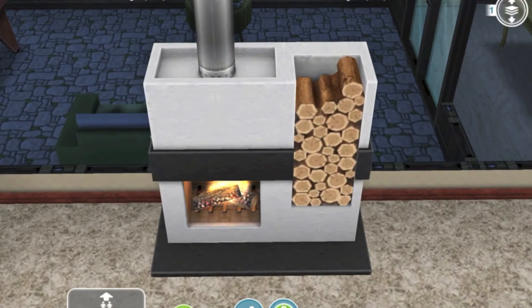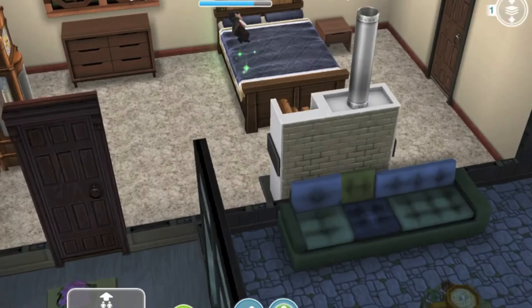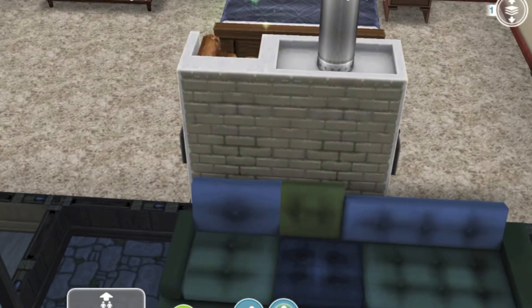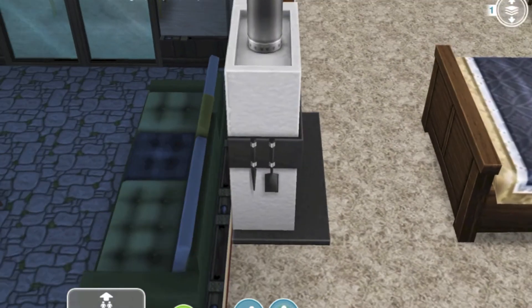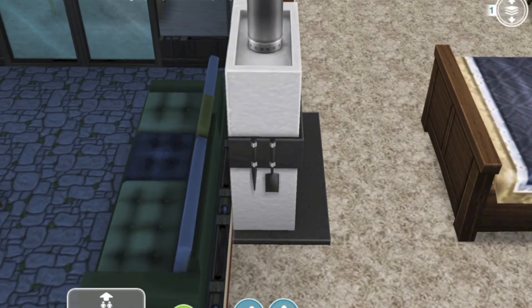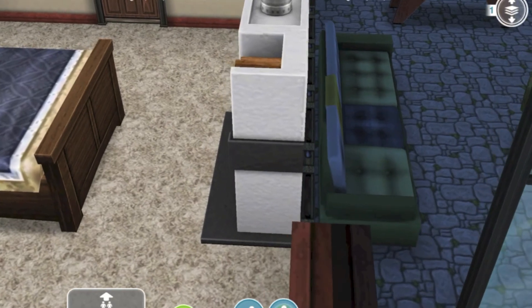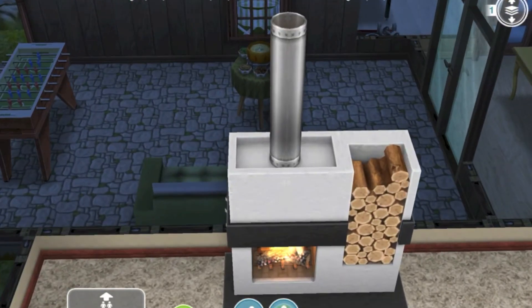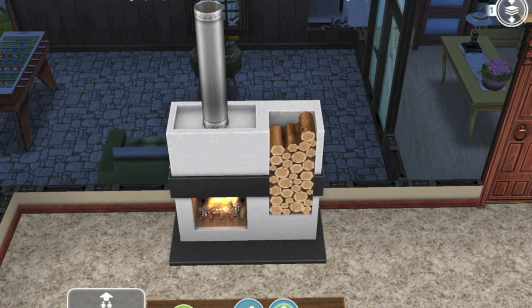Next up is the fireplace, and this costs I think like 100-something social points. You can see the flames and there are logs next to it. The back looks like a bunch of bricks. On the side there are some shovels and picks — that's what they're supposed to be used for on the fire. The other side is pretty empty. On the top there's a chimney piece that goes up to let the heat out.